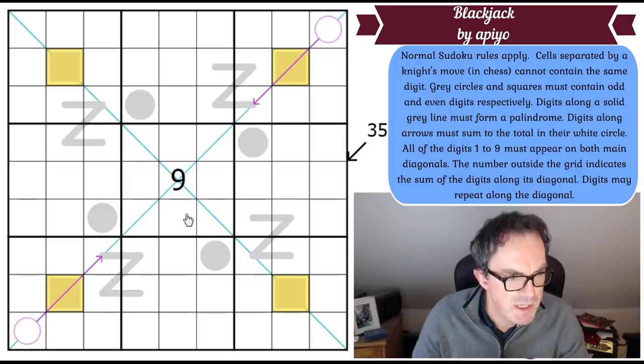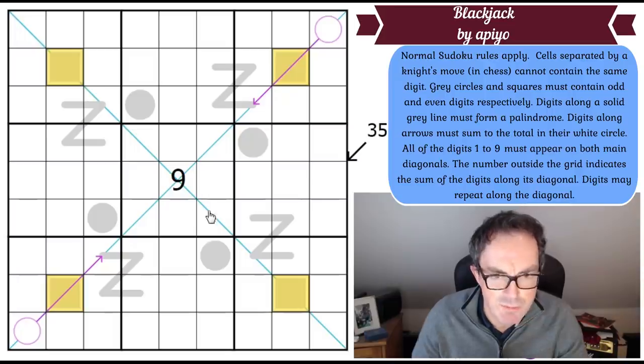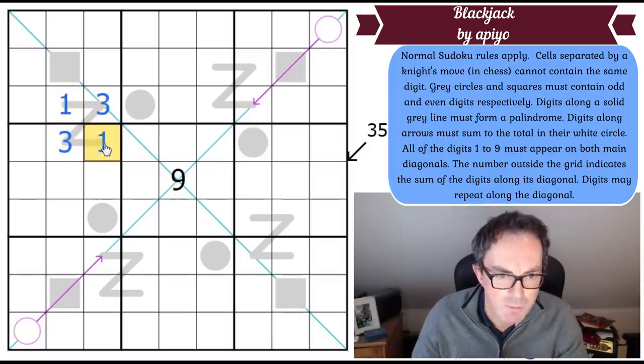Digits along a solid grey line must form a palindrome. We've got four Z-shapes in the grid — palindromic Z's. A palindrome reads the same backwards and forwards. So if the first cell is one and the next is three, the sequence goes one, three, three, one — and it reads identically in both directions.